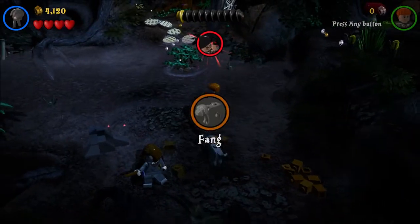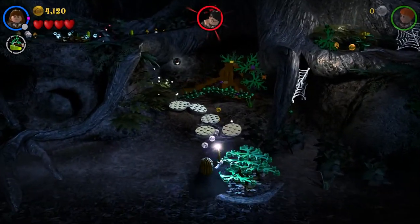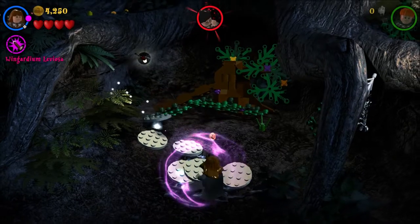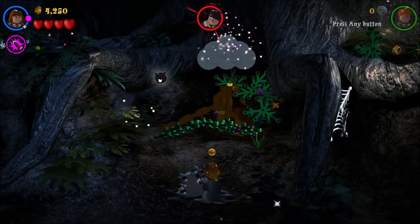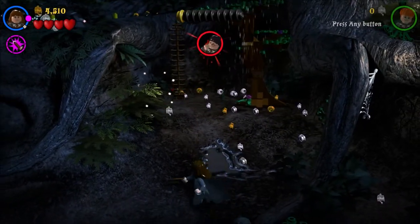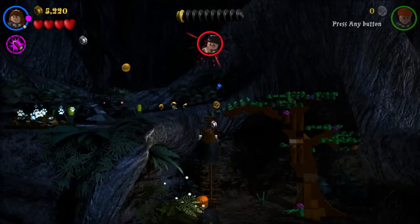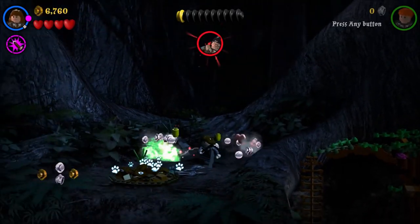We got Fang going so we can play as him. Let's come over here and do this stuff. Do a little rain cloud it looks like. Build up a little tree ladder, I guess you'd call it. Look at all the creepy eyes in the background.